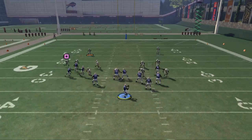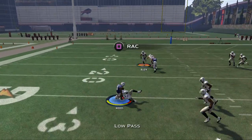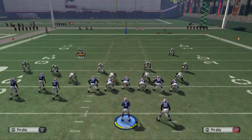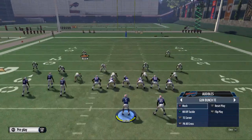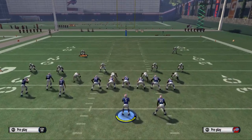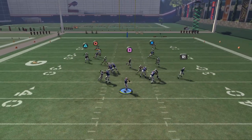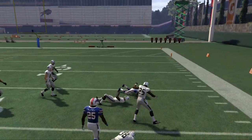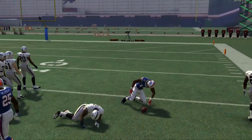Your first read on this play is going to be this quick hitch pattern. It's a nice low pass lead, and if they're in man and they're not usering over there, just throw this route with confidence — I think it's one of the best in the game. Your next read is going to be a nice little touch pass to Sammy Watkins on this crossing pattern. This drag is going to get great separation against man.